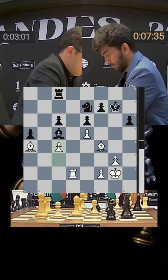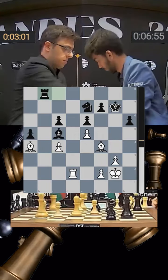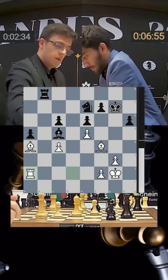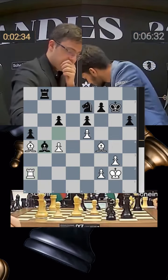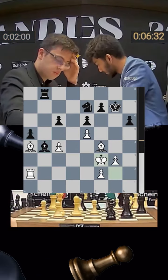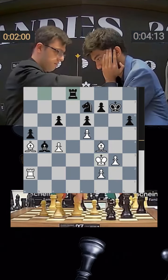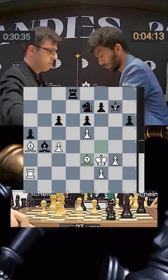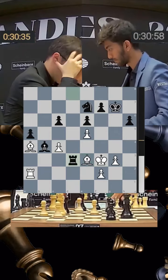Gukesh goes rook b8, taking the open file for his rook — he's doing nothing spectacular, just making one good move after another. He keeps putting pressure on Nijat, bringing him down on time when he's down to 2 minutes 30 seconds — bound to make a mistake. King comes up on f3, rook d8 played. Bishop comes back to e3, step by step black improves the position with the rook moving in.